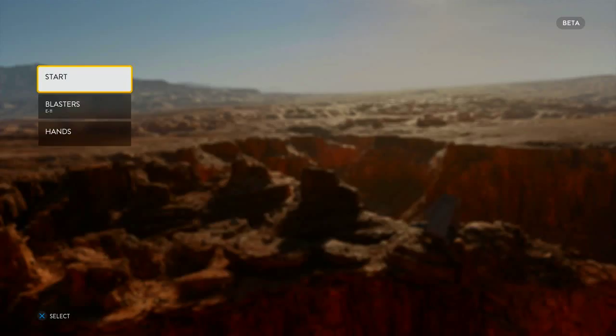Hey guys, Hydra here with another Star Wars Battlefront video, and today I'm actually going to be showing you guys a survival mode easter egg that I found. I don't know if anyone else has done this before, maybe, maybe not. I just came across it myself, thought it was pretty cool. So, as you know, this takes place on Tatooine, as you can see here in the background, and that's actually the home of the famous Tusken Raiders. So let's go start this up and I'll show you what I'm talking about in a sec.